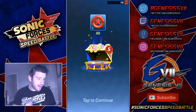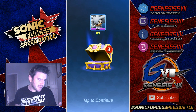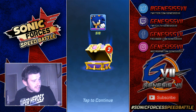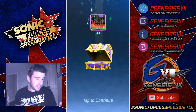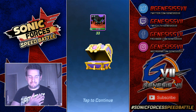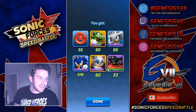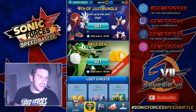We get 55 red rings, which is very nice. 90 Vectors, 69 Silvers, 518 Modern Sonics, 90 Rouges — also very nice — and 33 Zavoks. I'm happy with that. That is pretty awesome. So I'm happy with those rewards, but you can see we have a lot of stuff to cover.